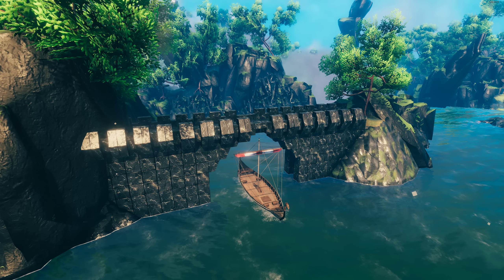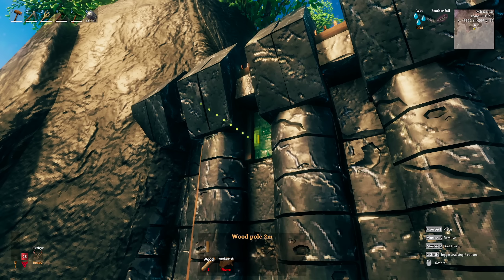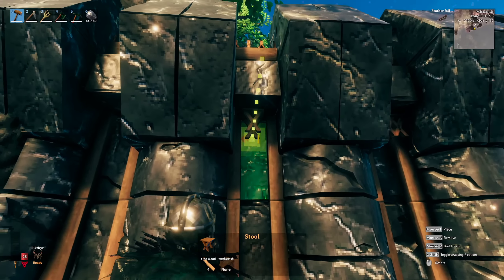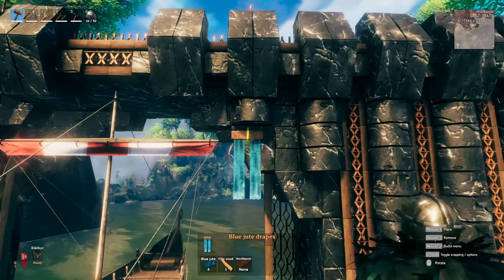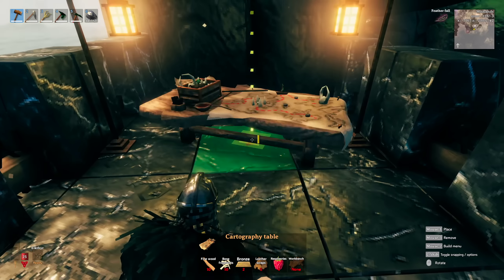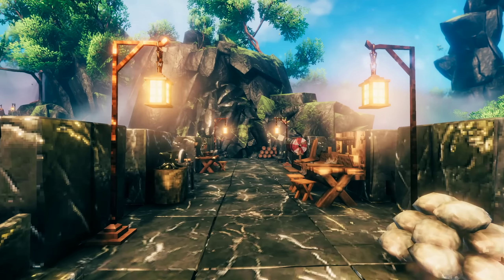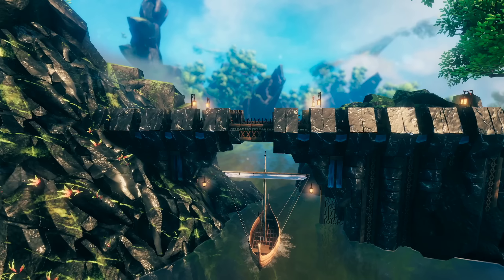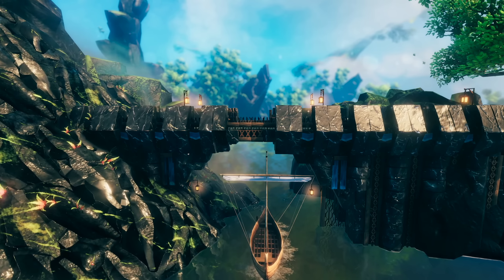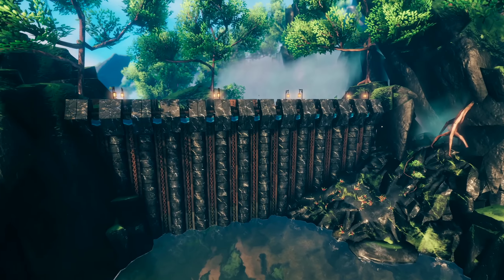Then bringing in crenellations and some simple details for the sides. After that, coming in a little closer, you can see we've got some wood details going in with some wooden poles and then some stools, which I think really made the whole build pop. Then you've got some colors coming in and some details on top of the wall itself. After that, I really just needed to copy this design in a smaller version over here on this side for the carves, and then do it again with a larger design to hold back the Mistlands.